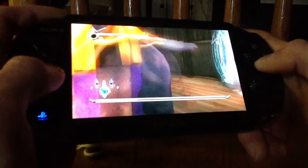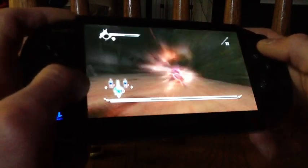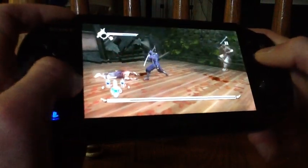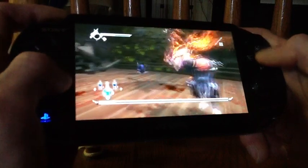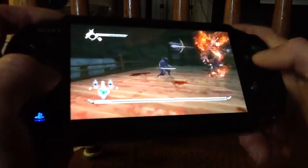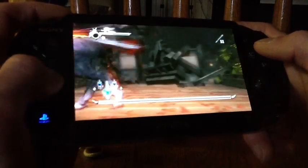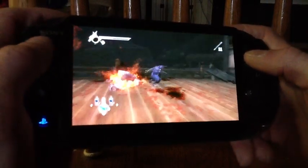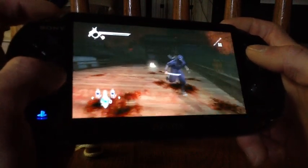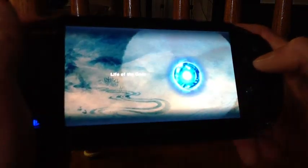If I can land one — he just keeps spawning more and more adds. Landing that was great. I think I might be able to kill him right here. So this is how you defeat this particular boss on this particular level. Thanks guys.